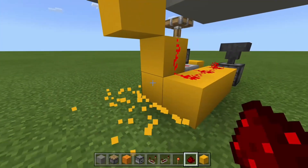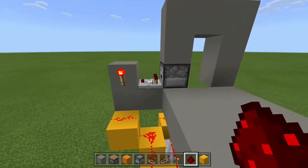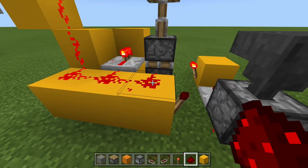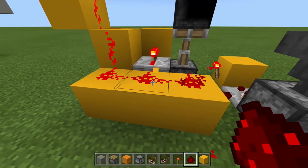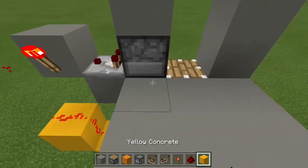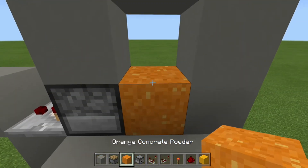Break these right here. We might need to fix this right here — just break that redstone dust and put a new one on there, then it should fix it. Then take out your concrete powder and fill it in.